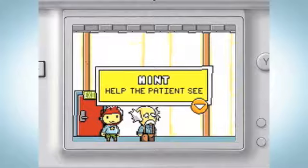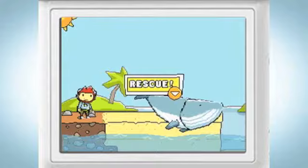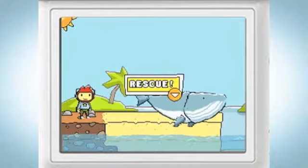The best thing about Scribblenauts is there are just so many different ways to go about it. We have forcefully made three different ways to solve the levels, because that's how you beat a level 100% — by beating it three different ways. What's cool about that is you can't use the items that you used in the previous way when you beat it. But just because we only have three mandated solutions, there are still hundreds of ways to beat the levels.